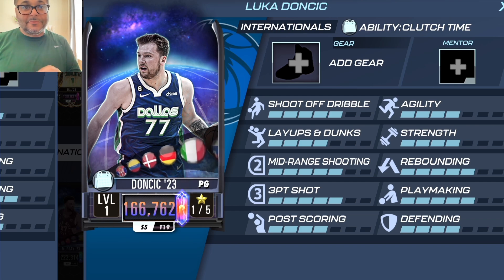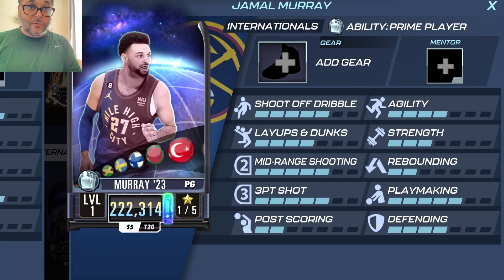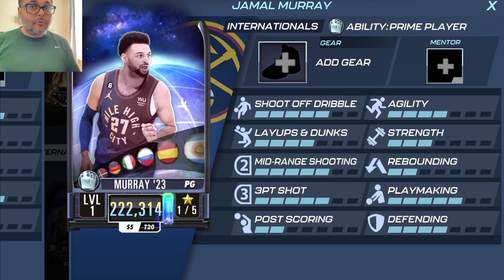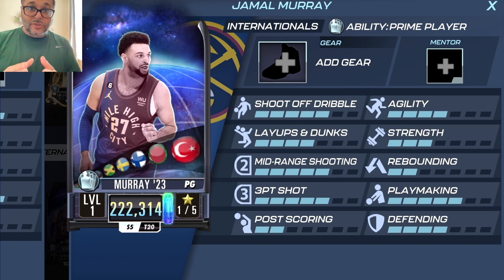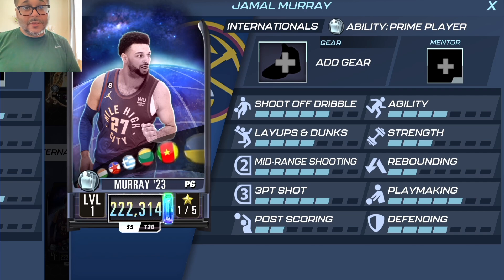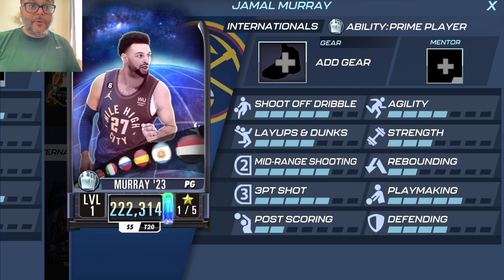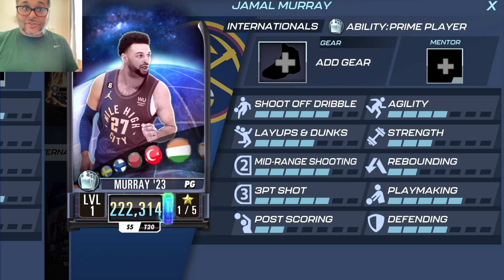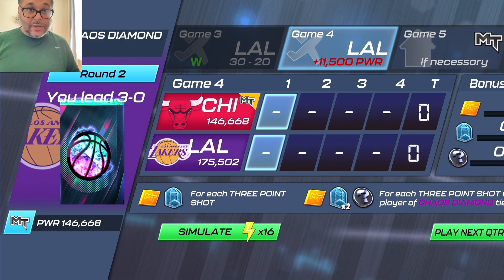Jamal Murray is a bucket and pretty smooth to use, but if you're going to use Luca you've got to focus on bringing up his agility because he is a bit on the slower end. With the right build, Luca's a beast. I'll still grind for Jamal Murray — this card is good for grinding mini power cap and also for chaos diamond tourneys, especially the one that requires you to hit a three-pointer with a chaos diamond player. You get a collectible per hit and you can do this up to three times.